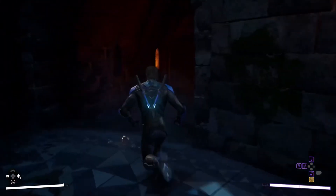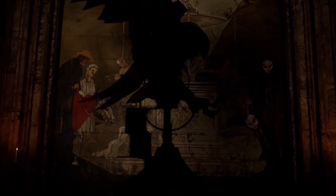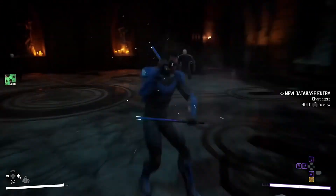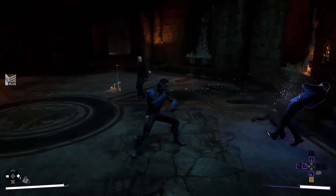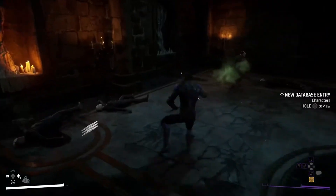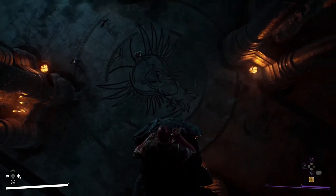A hidden staircase — that can't be good. For anybody wondering how this fight looks with Red Hood, check this out. "Peel the intruders first, then you can think about the rewards."